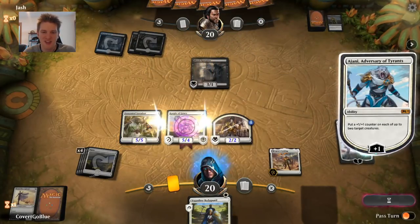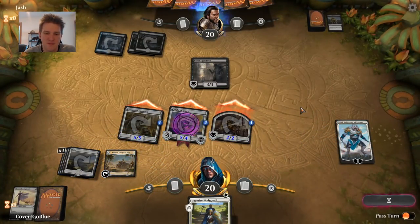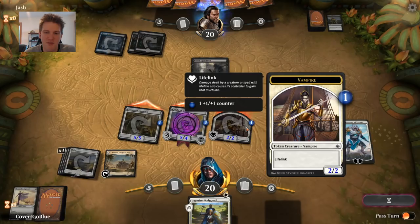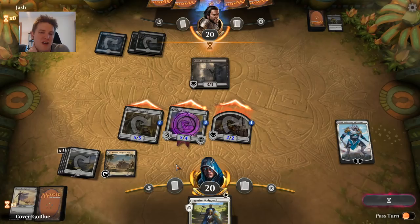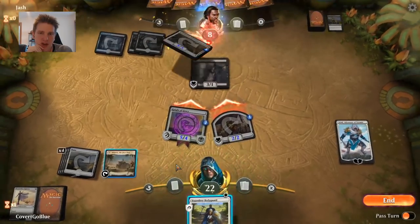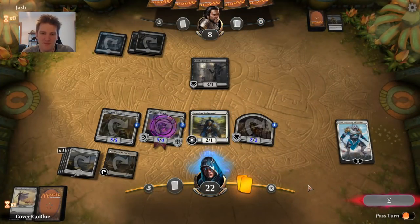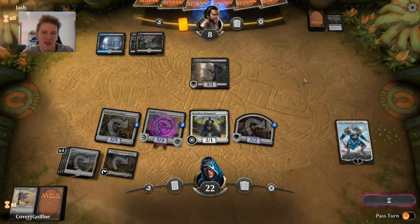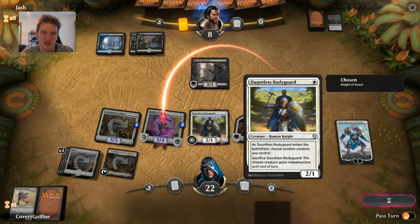We draw a Dauntless Bodyguard. The right play is Ajani — then we flip the Landing, then play the Bodyguard. Let's pump up the creatures that are already too big for the Blood Operative. The Operative will trade with the vampire likely no matter what, so let's increase the damage we do. I'm going to protect the Knight of Grace — then a Ritual of Soot can't kill it either. It's a really good draw — the opponent will need some kind of counter play.